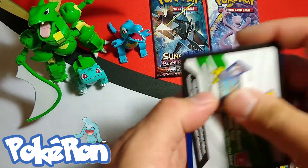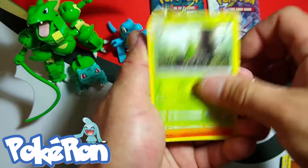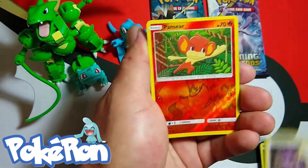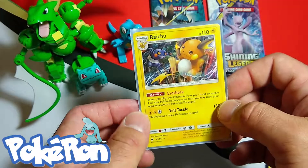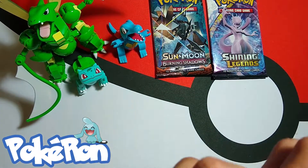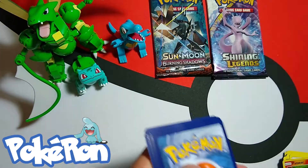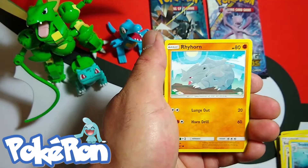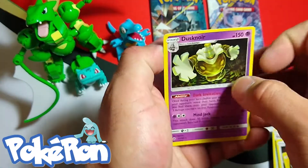I want the Tapu Fini. These GX's though — I love it. Metapod, Simasair, Porygon2, Dugtrio, Riolu — Riolu's in every set I feel — Noibat, Pangoro Reverse, and a Raichu holographic card. I love every Raichu card. Like they say, never give up. Sandageist, Rhyhorn, Tangle, Dugtrio again, Pikachu, Raptor Reverse, and a Dusknoir holographic card.